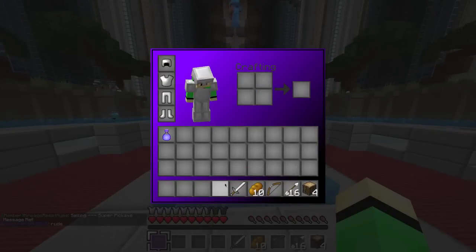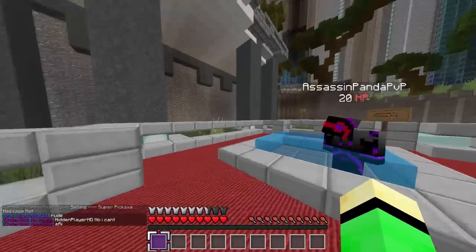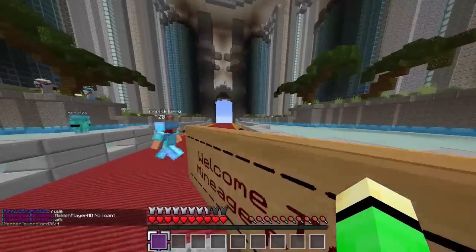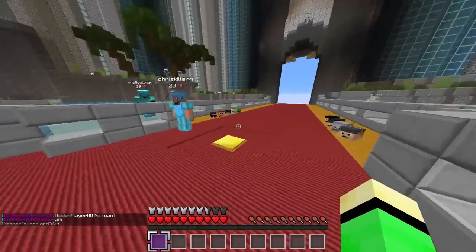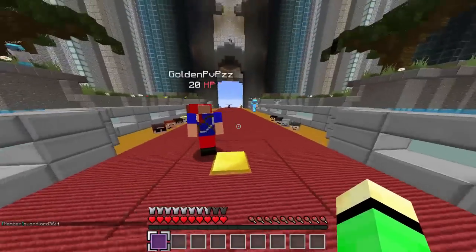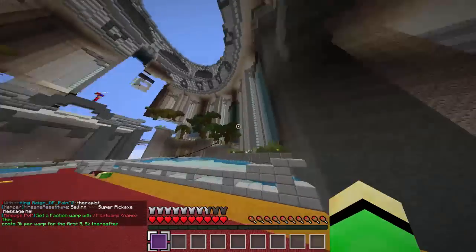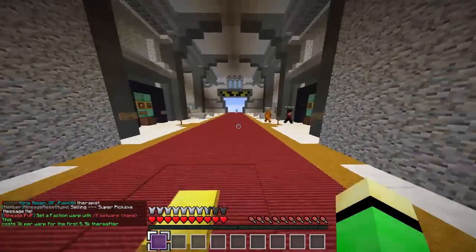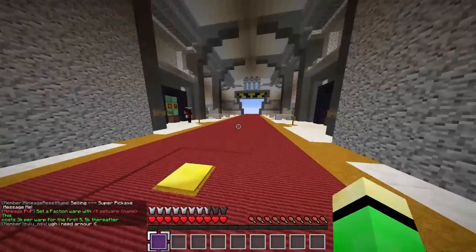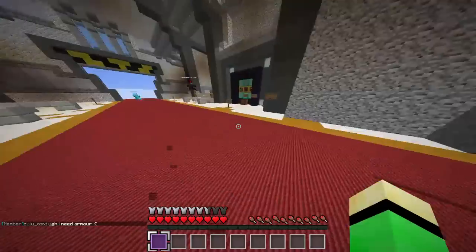I'll put the kit in my ender chest in just a few moments but I'm just gonna give you the tour first. Since it's 1.8, you're gonna see a lot of new blocks added. One of the coolest things is launch pads - very cool, run on them and you get launched really far, making travel around spawn much easier.